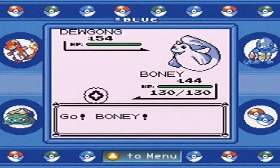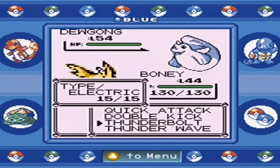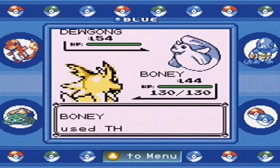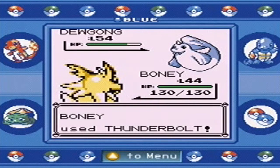Or Full Heal. Anyway, she's going to send her Dewgong, which is a water type. I'm going to fix my moves here — if you press Select, you can move them around. I don't know if I've ever said that, but it's something you can do. So, Thunderbolt to the face — that thing's going to hurt it.